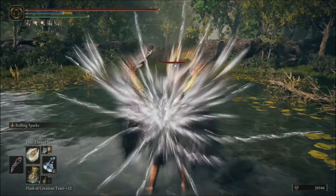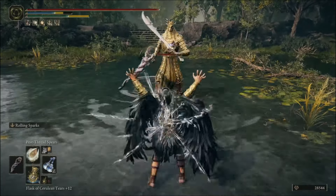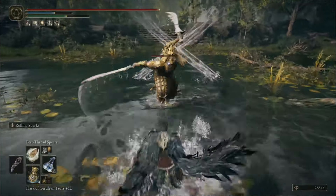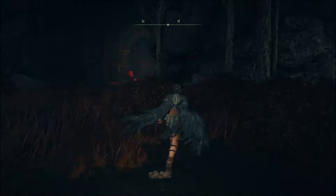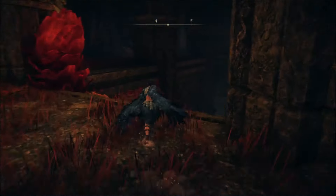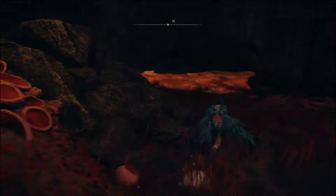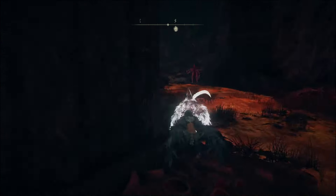Pest Thread Spears might be a new top 5 incantation. It shoots out many threads that act like spears. You can get this relatively easily by starting at the Church of Bud Entrance Grace, then head back into the Scarlet Rot area. Just go down the stairs and take two left turns to pick up this master class in incantations.